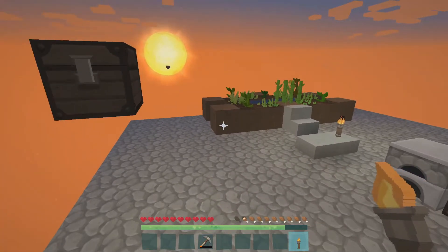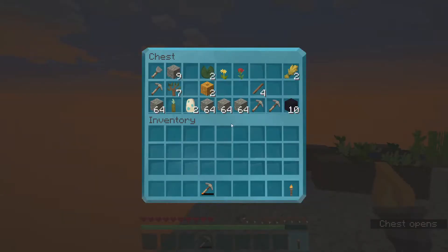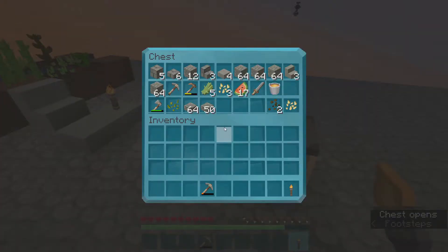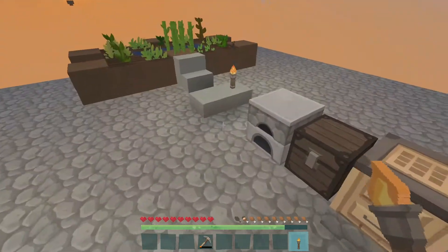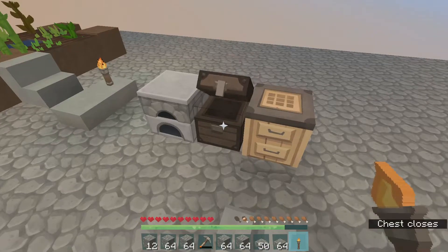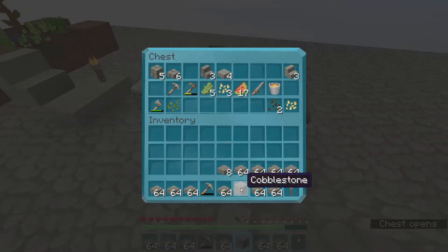Okay, so we've got some plants growing — that's great news. We've got just absolute tons of cobblestone, which is also great news. I need the tree to grow so that I can make some fences and so that I can make some torches. In the meantime, I'm just gonna make a bunch of slabs and see how far we can get.